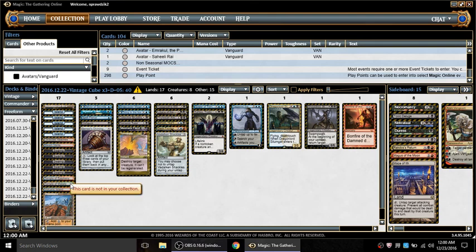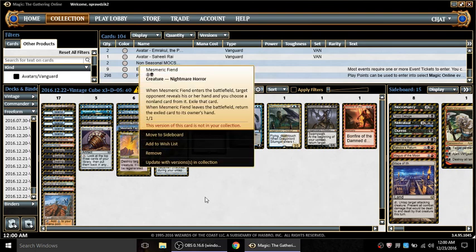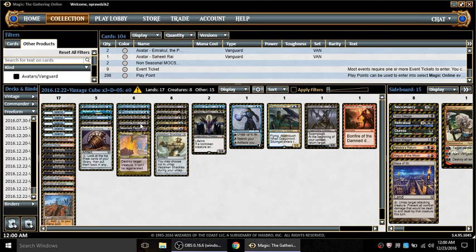Notable things: I'm running Temple of Malady but not running anything green - it's just in there to help out Sensei's Divining Top. I have Thing in the Ice, which can be problematic if it returns cards like Brain Maggot and Mesmeric Fiend - except Mesmeric Fiend is a Horror, so Thing in the Ice plays with it nicely. Depending on whether I needed the early Brain Maggot, if I sideboarded this in I tended to sideboard Thing in the Ice out.